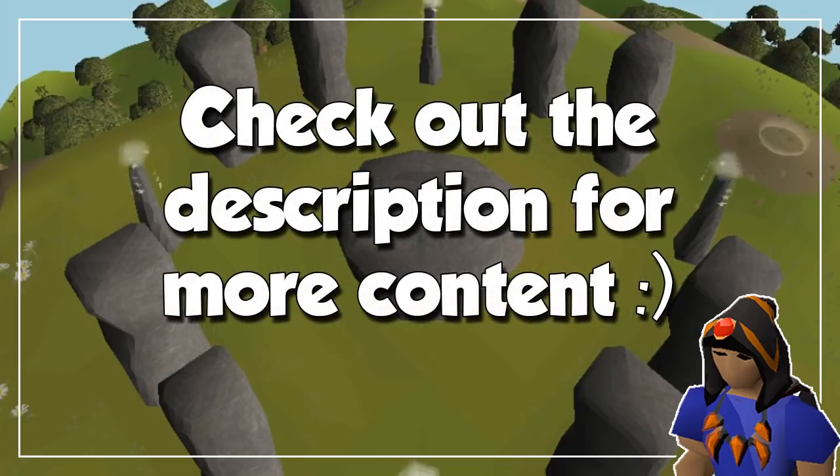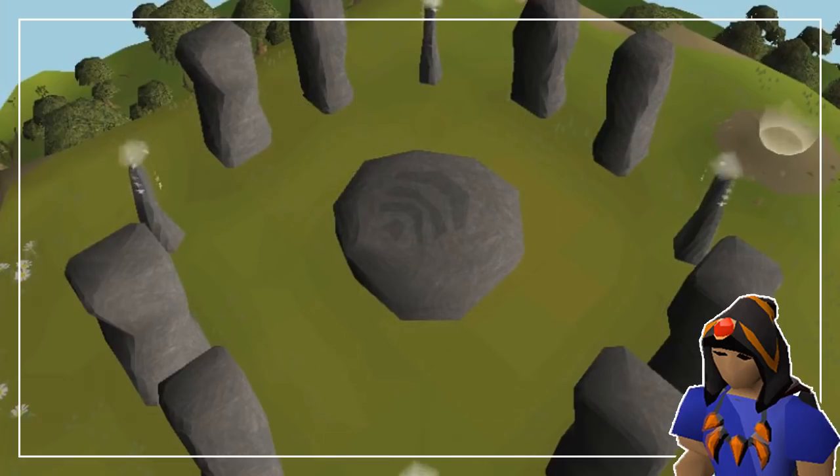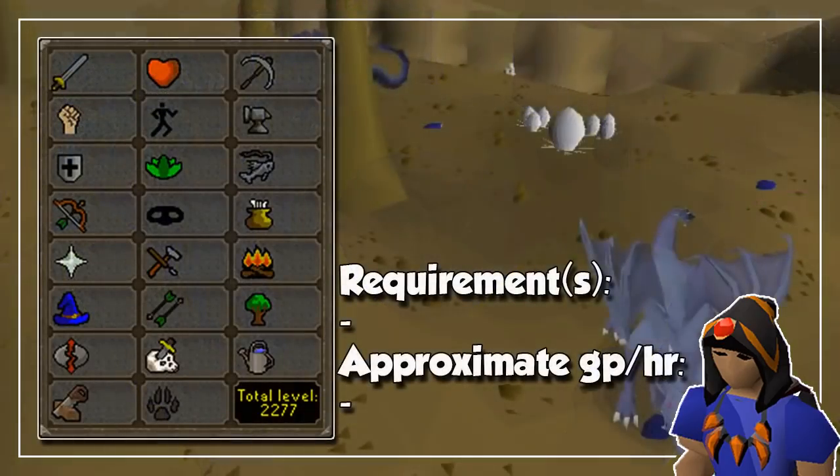A lot of methods you will see here have been covered before on my channel, so check the description out if you are curious about any of them. And with all that being said, it is time to learn how to make some serious cash with every single skill in the game — obviously, except for Prayer and Construction. We are going to start with combat, with and without Slayer.